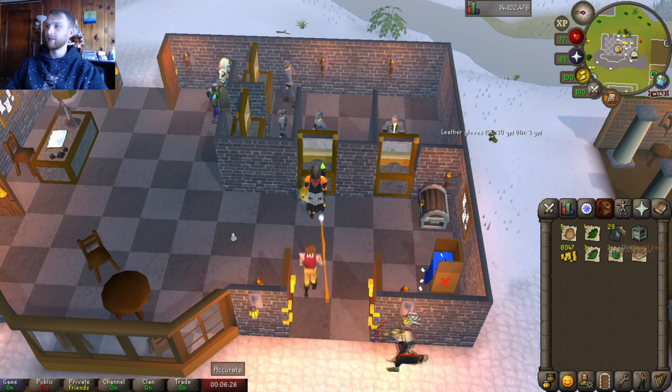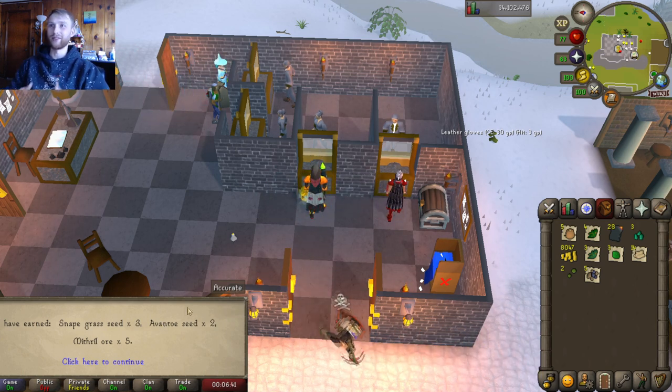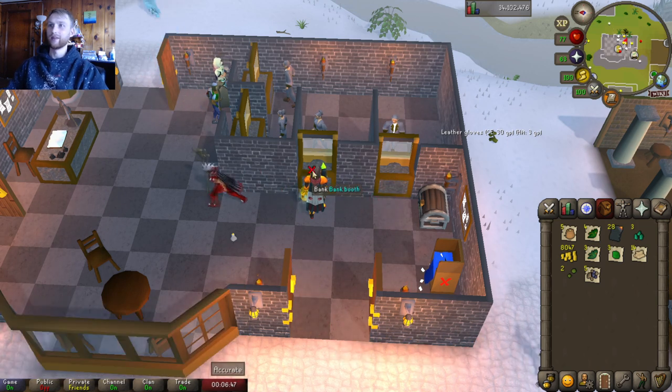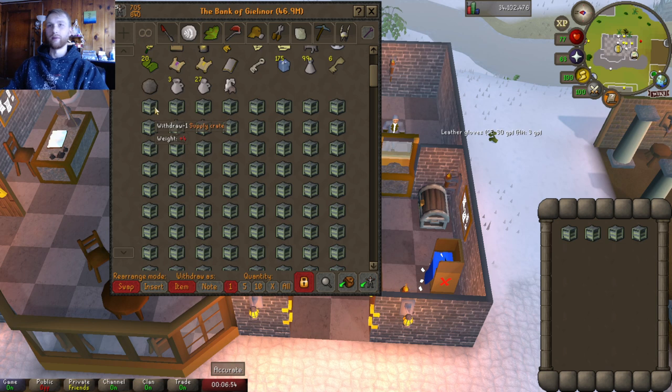In our fourth box we have three snape grass seeds, two avanto — however you say it, I've always been pronouncing things wrong in this game ever since I started playing — and then five mithril ore. Not too bad. Let's put that in the bank and get more crates out.